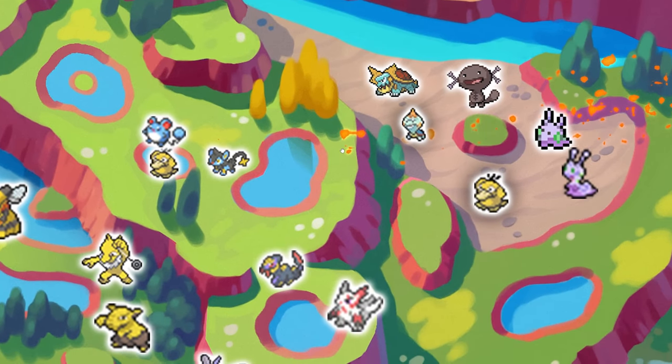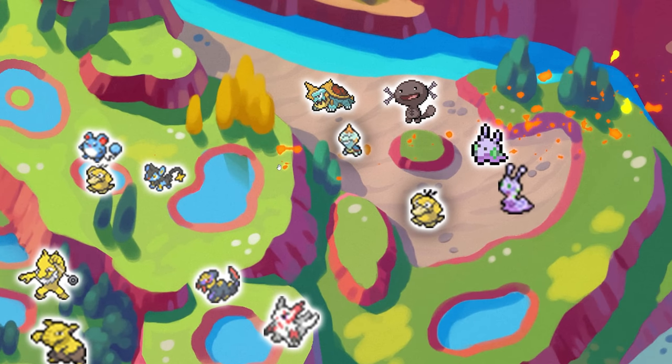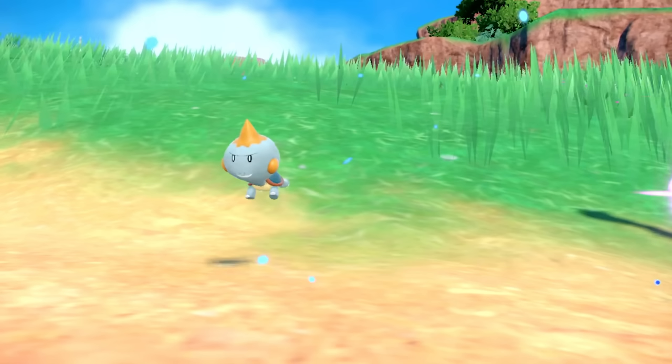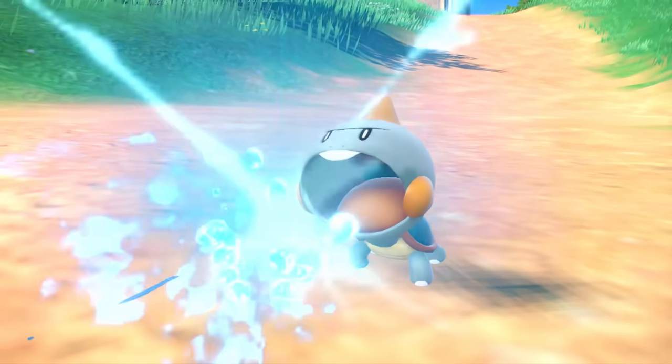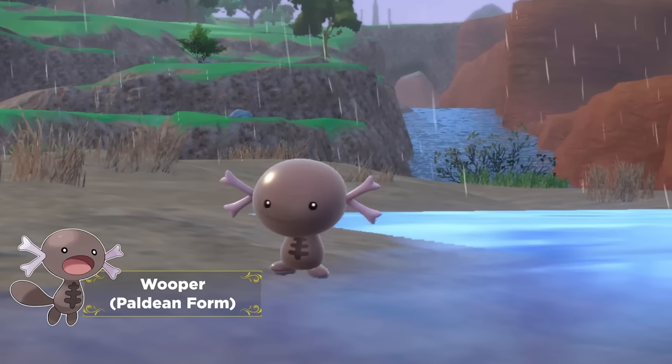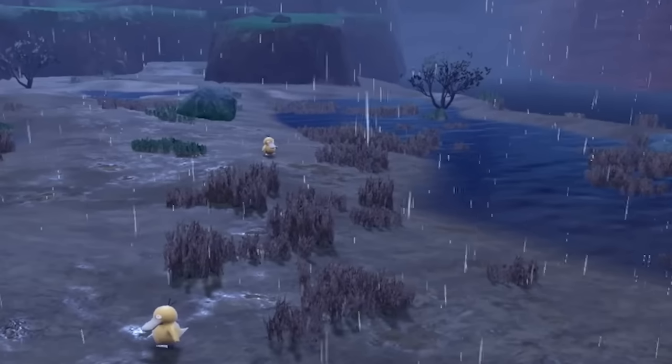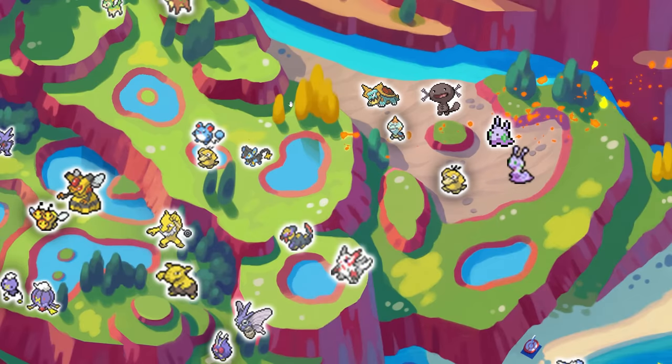This swamp area is a big deal because there are a lot of images of it. You can see there's a Dreadnaw. The Chewdles were shown to be on Route 1, and Chewdle is the pre-evolution of Dreadnaw. The new form of Wooper is here. Goomy is here and there's a little image of Psyduck. You have your pick of team just from the swamp area alone.